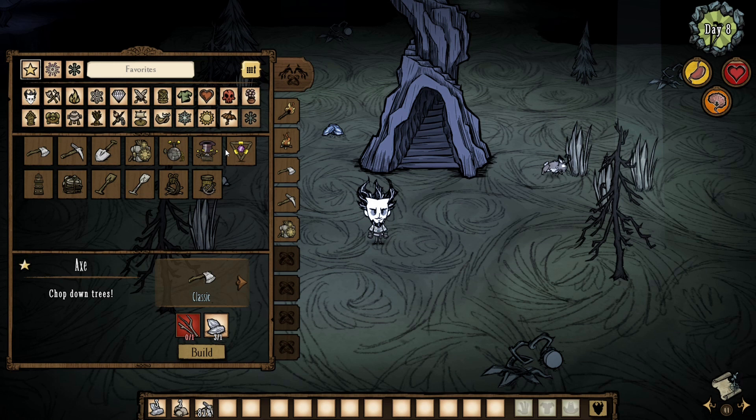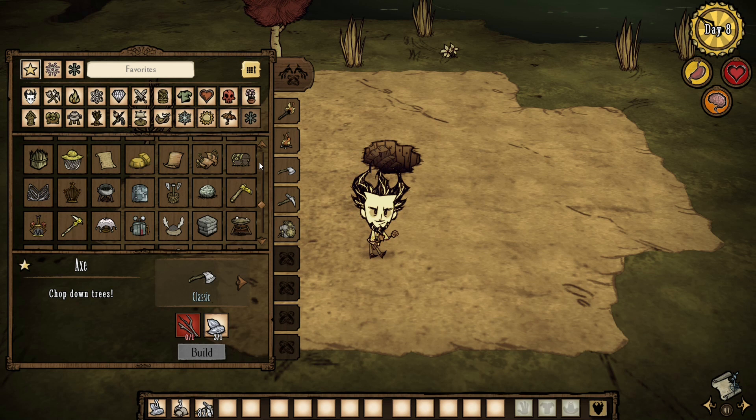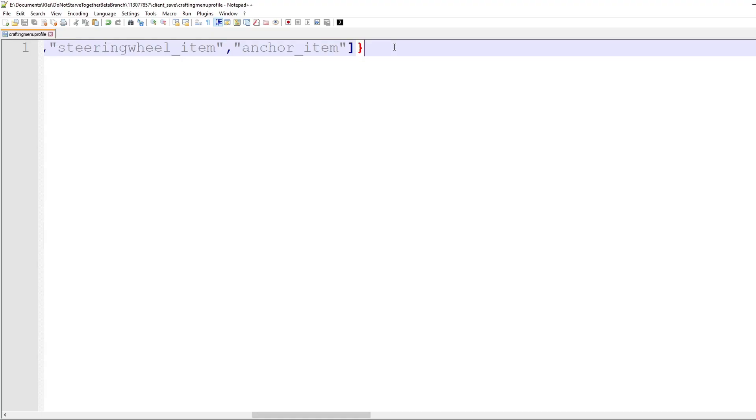Here's the end result of my favorites tab. I like to rush to all the bosses of the game, so I've organized my favorites tab to help me remember what items I need to make to make that possible. You can, of course, organize your favorites tab to your liking. Also, this favorites tab is global, meaning it will be the same no matter what world you're playing in on the same PC. I'm not sure how the Steam cloud works — it might sync with Steam cloud, but I'm not entirely sure.